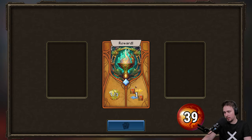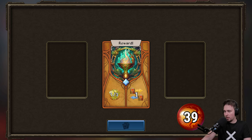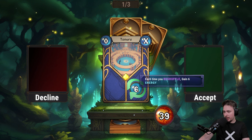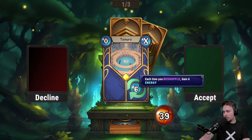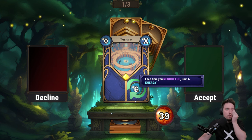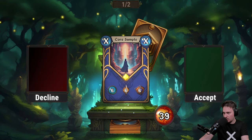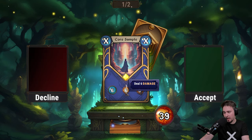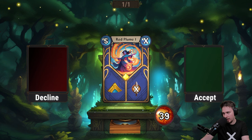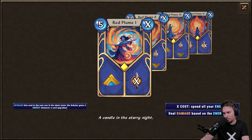Reward: Swap — trade one card from your deck for a new card of higher rarity, or select one rare from three options. Let's go three options. For nothing or spend everything and gain six energy each time you reshuffle. Decline. Spend everything and get a lot. Decline. For five I can upgrade, or for X I can do a lot of damage. Oh yeah this one — let's go with this, though I'm a little scared.